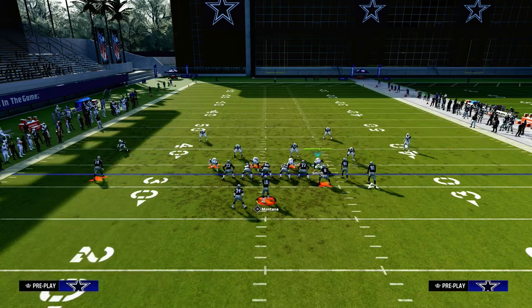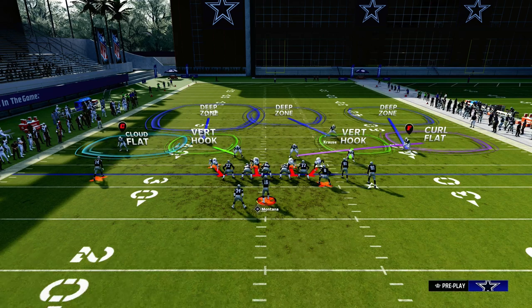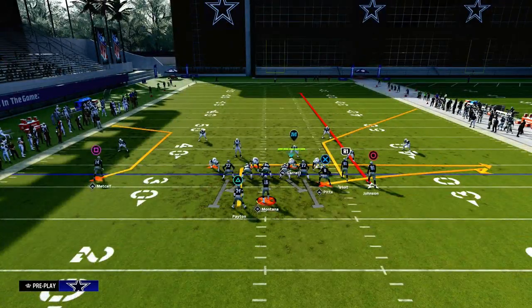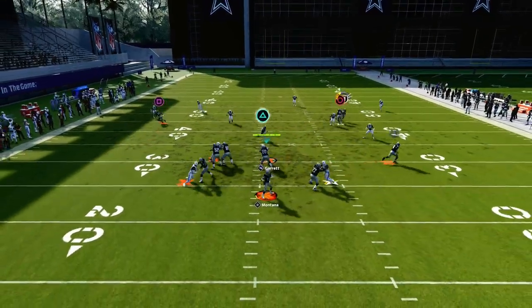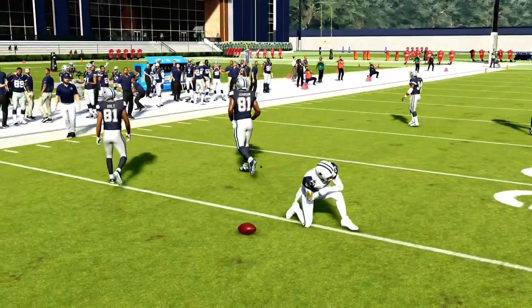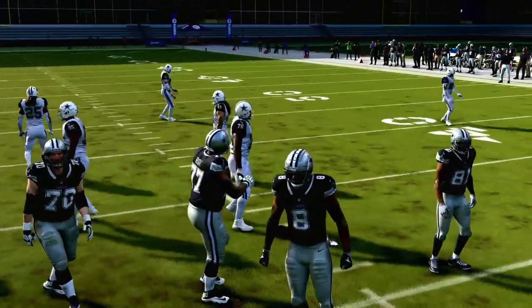The seam area of the field runs from the hash marks to the numbers. So if you look at this image with the zones adjusted, the inside third is primarily responsible for those seam routes. If a receiver runs a vertical route in the hash-to-number section of the field, the inside third takes that streak — which means the outside third can simply sit on the corner route when it's run to the wide side of the field.